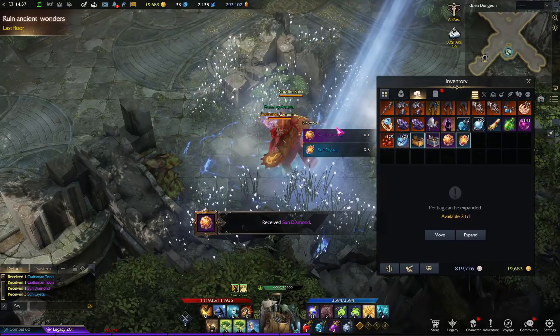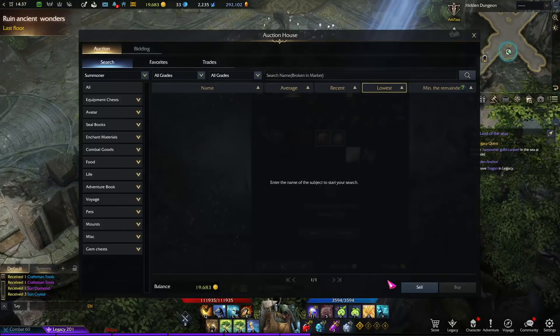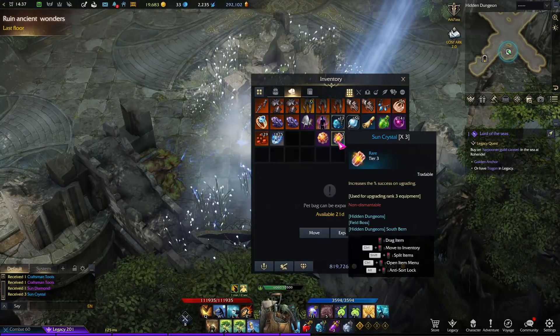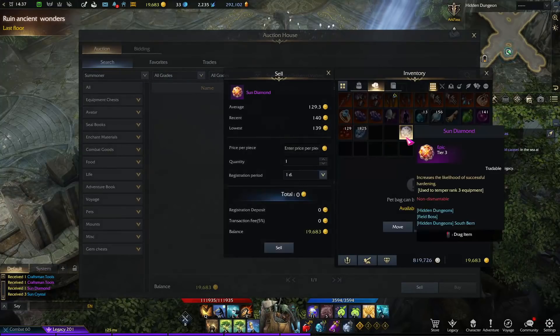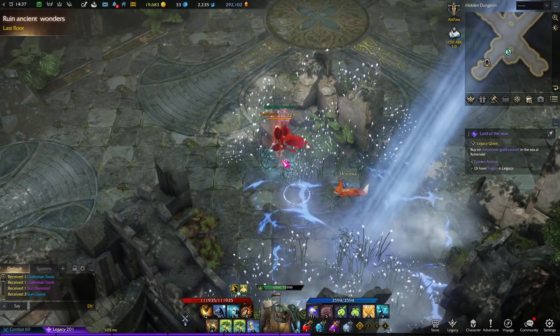Sometimes you can get an artifact one, and this item is tradable so you can sell it in the auction house. You also get other rewards like the Sun Crystal, which is also tradable, and you can find some diamonds — this one is 140 gold and this one is 1990 gold.